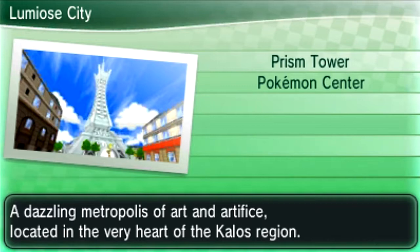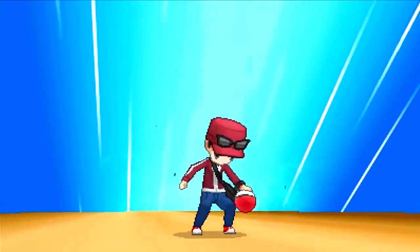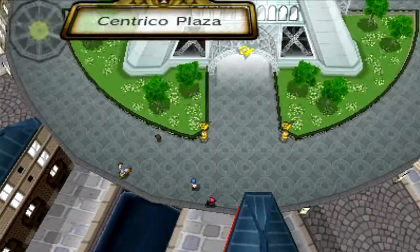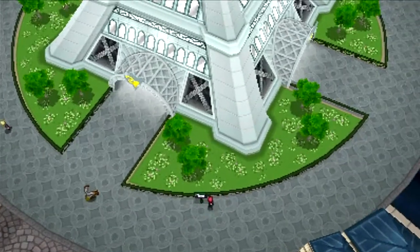The next location is Lumiose City, in the center area, although you cannot get there until you restore the power plant. But once you've restored the power plant, you'll be able to take a photo easily because it's right by Prism Tower. So it is over here to the right — there should be a sign right here. Let's take one quickly.